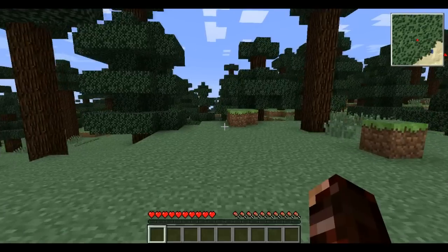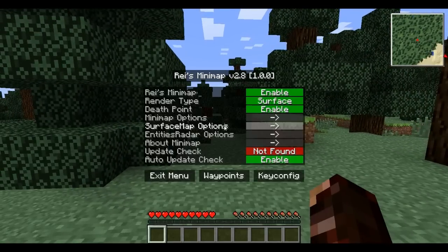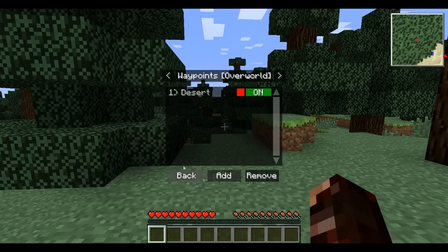It's a pretty sweet mod, you guys can check it out, the link will be in the description. M is the menu key. Waypoints — you can go to waypoints here, you can turn on and off certain waypoints. As you can see, it shows the desert waypoint is way over there. If I just turn it off, then I can go do other stuff, and whenever I want to know how to get back to the desert, I can turn it back on.